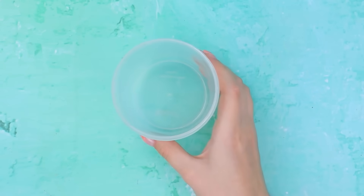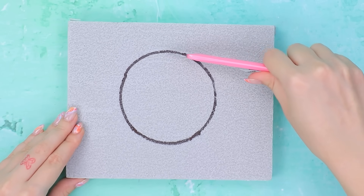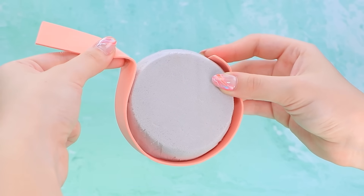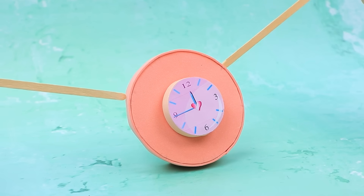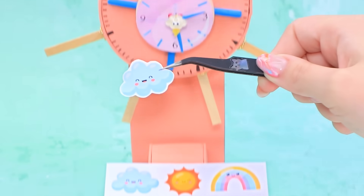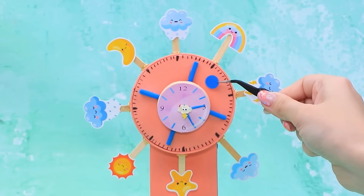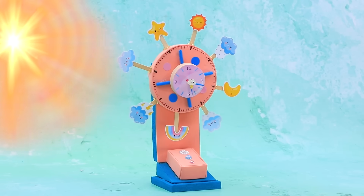The box will come in handy. Outline on the extruded polystyrene. Sand it. Wrap it with a strip. Shorten a skewer. Let's build a weather machine. What cute stickers. Circle stickers. The weather machine knows — is it sunny or rainy today?